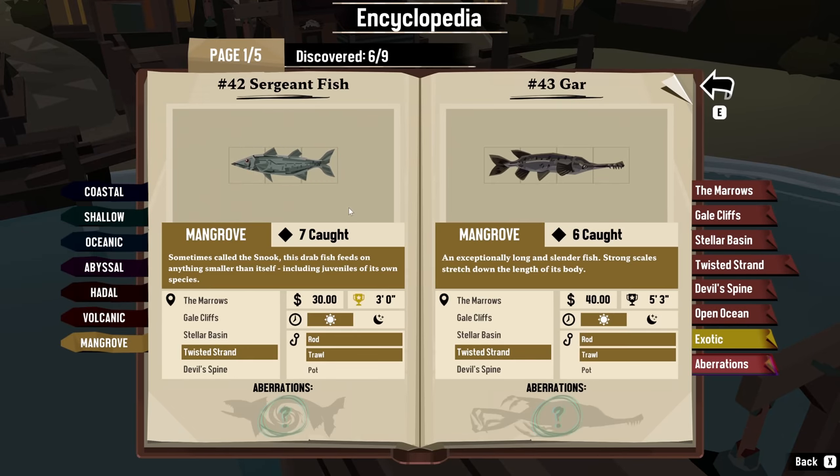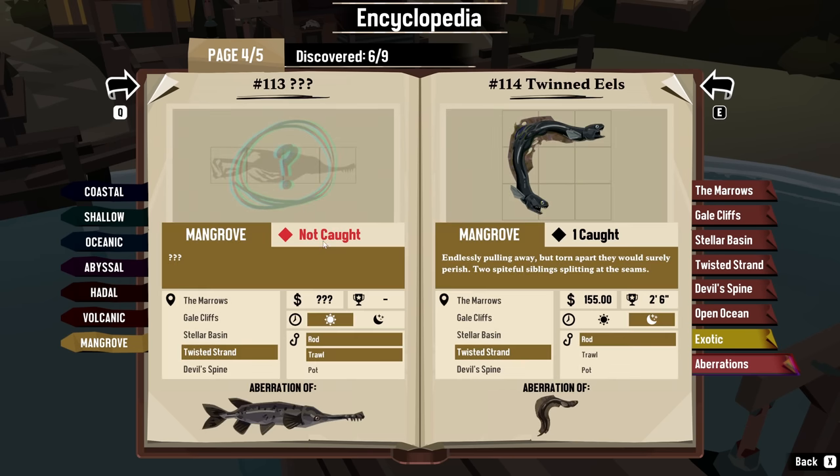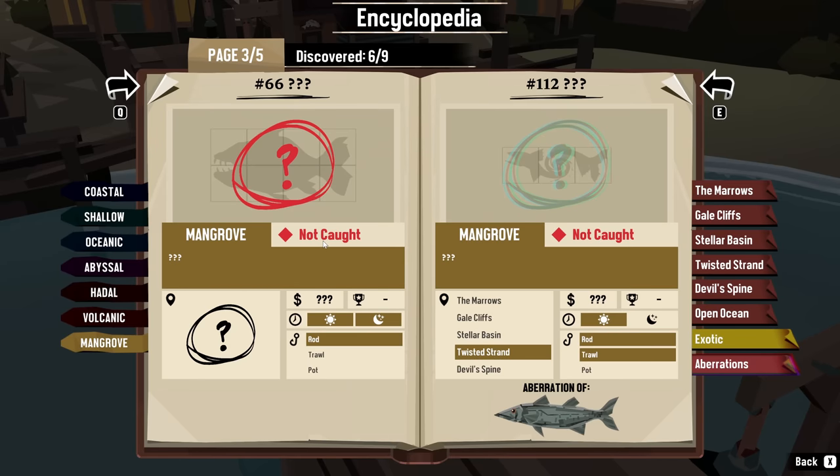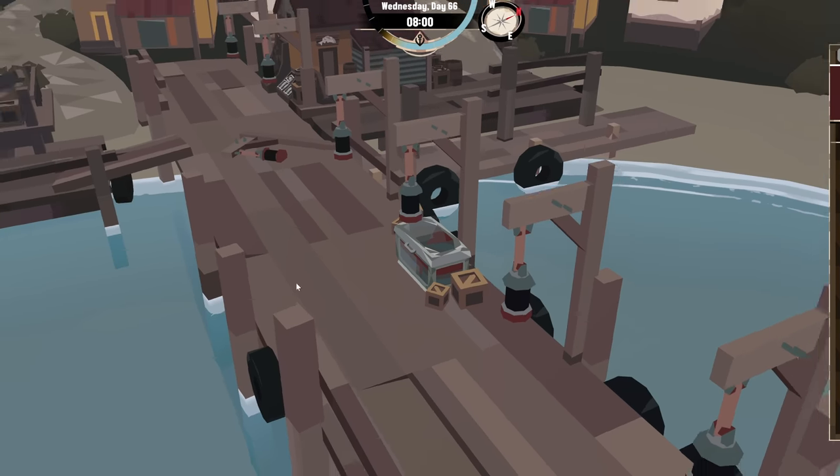So if I look at mangrove stuff and we look here, I've got this. This looks like probably a goliath tigerfish. But it doesn't really tell me anything else about it. It just says I can catch it day and night and I need the rod. So I don't know how much help that is. But it's out there somewhere, and maybe I just need to keep scouring the area.